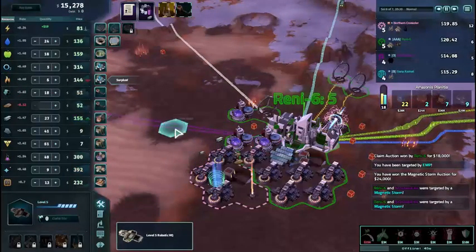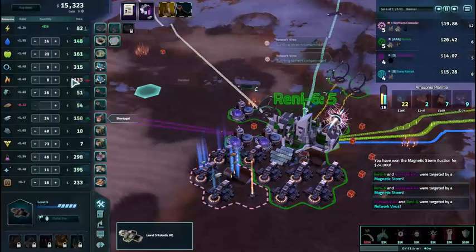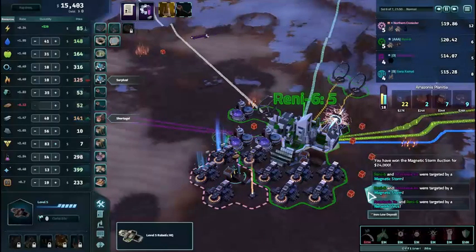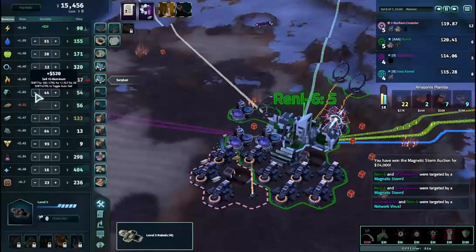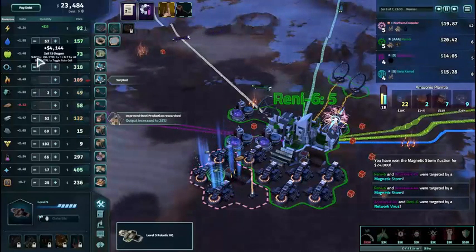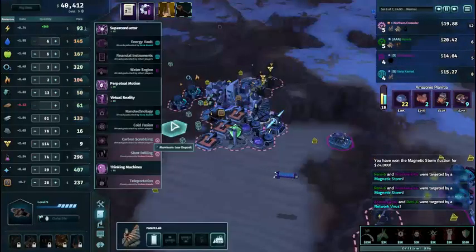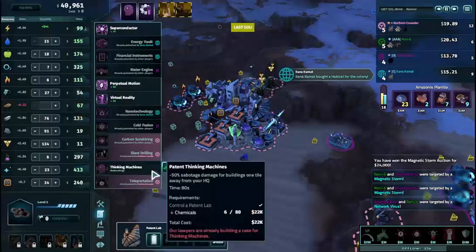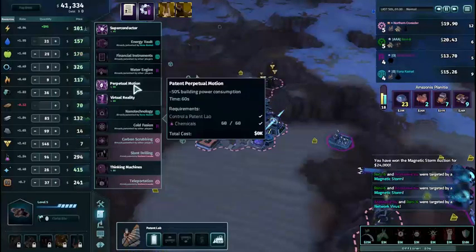There we go — off-world shipments. Put it here. We'll get a goon squad for over here as well. Goon squads actually do catch other people when they're trying to sabotage something — they will actually stop it. Which is amusing in itself. You also get the thing they were trying to use on you to use against someone else. And we'll put that there. Slant mining — hello. It's actually very useful.